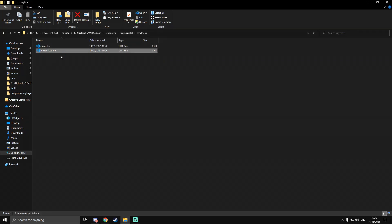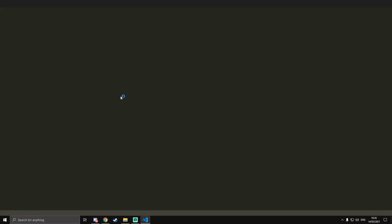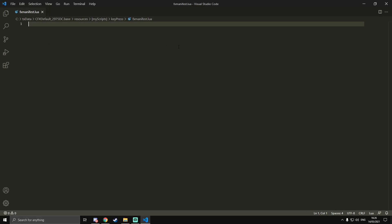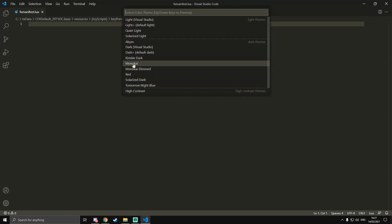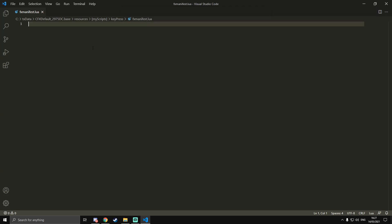We're going to go into the fxmanifest.lua first. I've also changed my color scheme on Visual Studio Code — if you're using VS Code, which I do recommend, and you want the same color scheme, go to the settings wheel in the bottom left, then go to Color Theme. I'm using Monokai — you can use whatever you want, but that's a useful one.